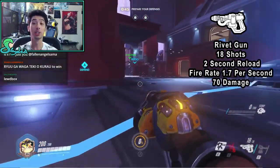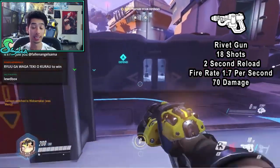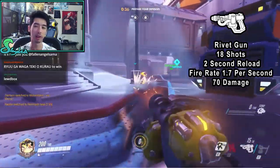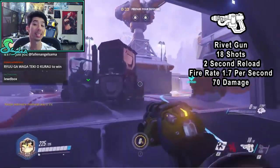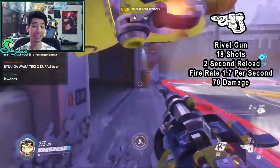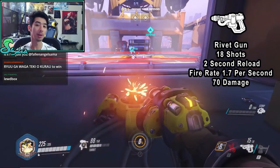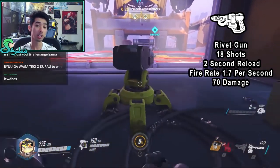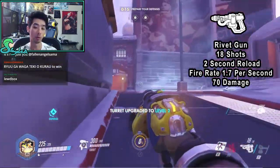So first off, his basic attack is the Rivet Gun. You have 18 shots in the magazine, and it's got a slower reload time. Most heroes have a reload time of 1.5 seconds, but he's got a reload time of 2 seconds, and the fire rate is 1.7 per second. It deals 70 damage anywhere on the map, but it does arc, so at longer distances you will have to aim just a little bit higher because it does drop off. It doesn't drop off in damage, it just drops off in accuracy because it does kind of go down over range.